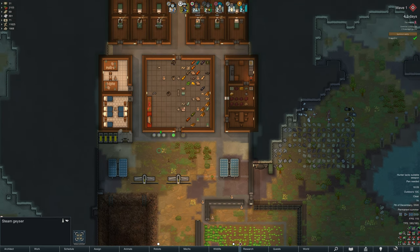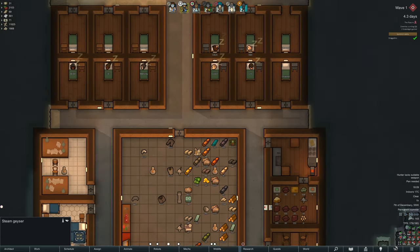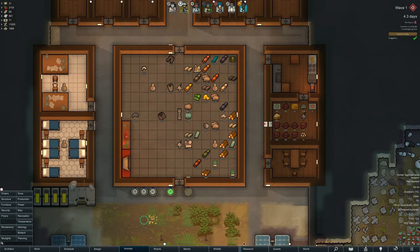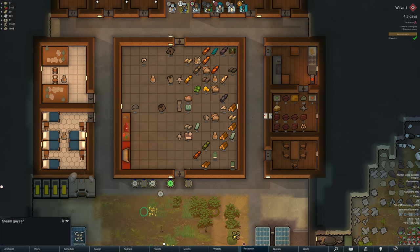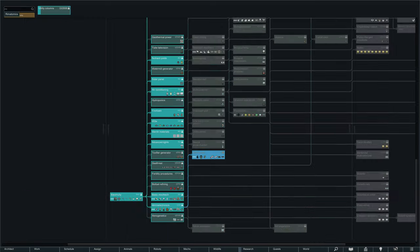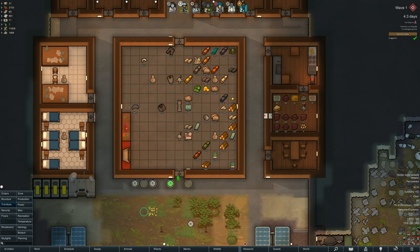You can see I've got barbed wire around the fields instead of wood. The kill box angle is terrible and the setup of the base is looking better now. We're building into the mountain, which always carries the risk of infestations. As long as you actually do the floor with any type of flooring, it makes it less likely to happen. If you leave it raw, it will cause problems.